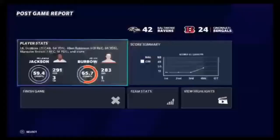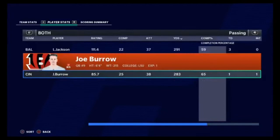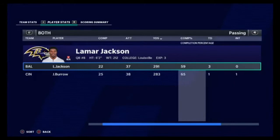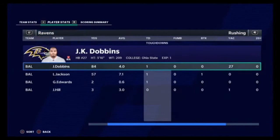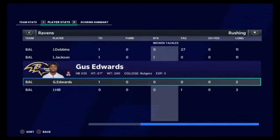Lamar had better passing stats than Joe Burrow. The completion percentage isn't as high as Burrow's, but they threw approximately the same amount of times. Burrow just had more completions, but better QB rating for Lamar. Burrow had a pick. Average yards per attempt - Lamar was just superior. JK Dobbins had four yards per carry, a better game than last game. Gus didn't really have that good of a game - had one touchdown, but I've got to find a way to get him some carries. I thought he'd be automatically assigned to power back, but apparently that's maybe not the case.